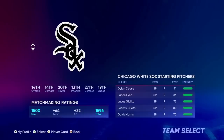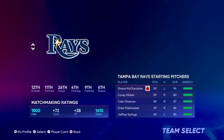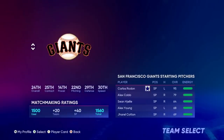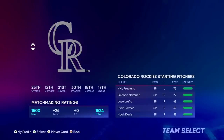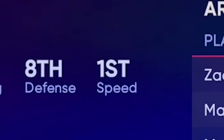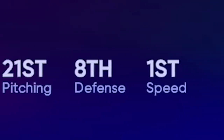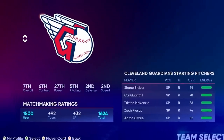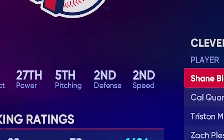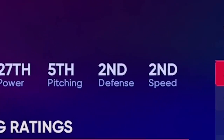We've got our plan, so now let's put it to the test. To increase my chances of reaching first on a bunt, I need fast runners. But baseball isn't one-sided, so I need great defense and great pitching too. The Diamondbacks have the best speed in the game, but they're 21st in pitching and 8th in defense. The Guardians: 2nd in speed, 2nd in defense, 5th in pitching. This is the team that's going to break baseball.